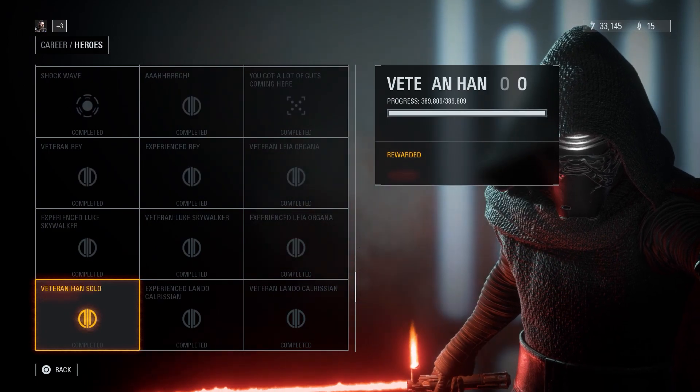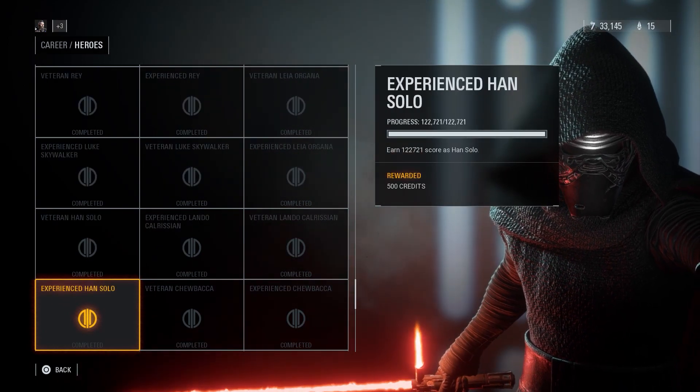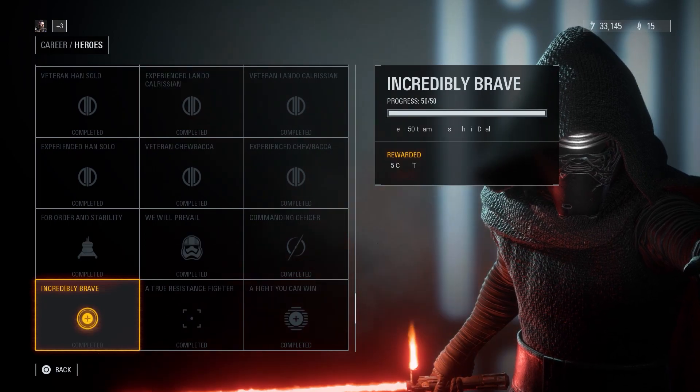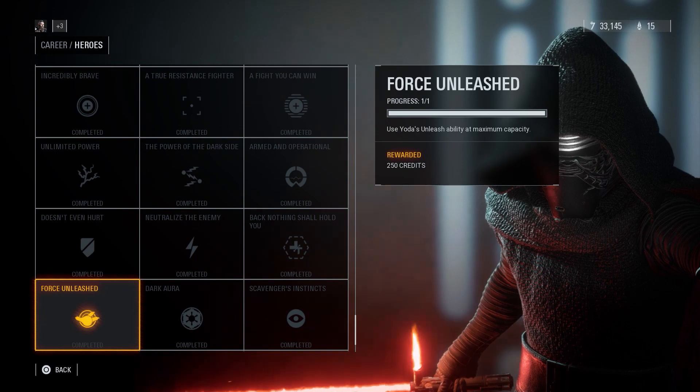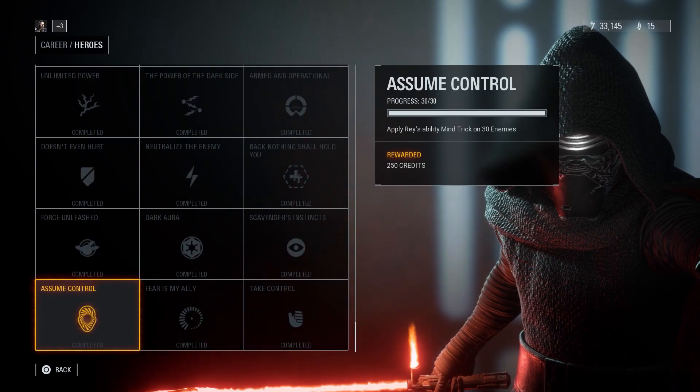For Finn, you have to get 100 kills in co-op — it doesn't have to be in one round — and then you get the Thumbs Up emote for Finn.